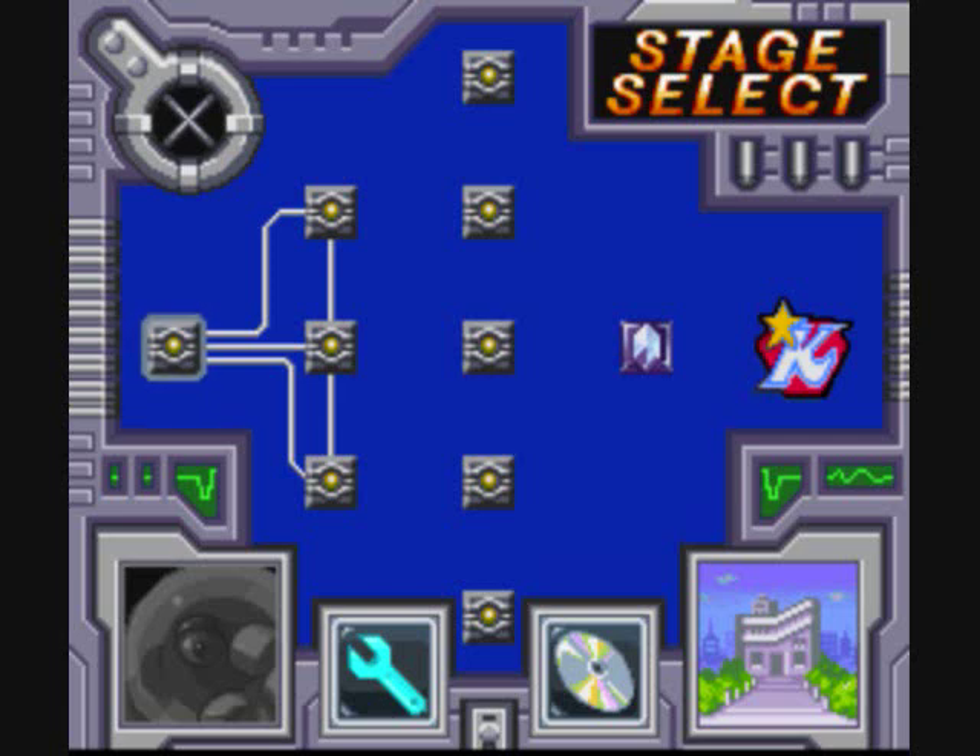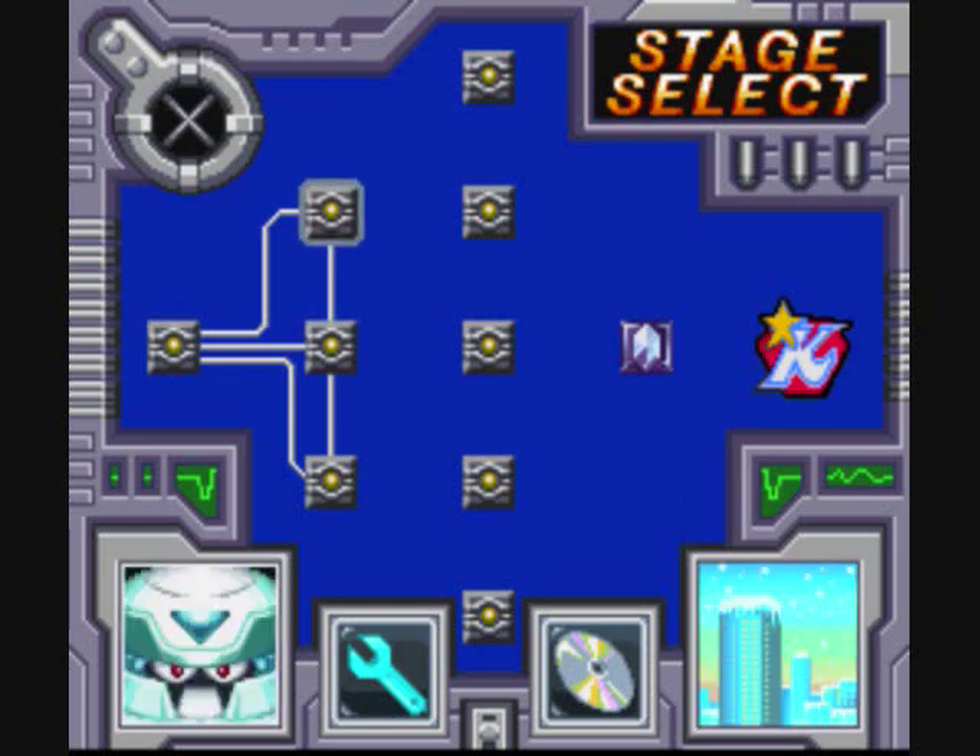Hello, Roar Mithril here once again, and here we are on the strange stage select screen of Mega Man in base. We're going to be going counterclockwise this time, so we're starting with Cold Man, mainly because I'd like to save a certain someone for last.